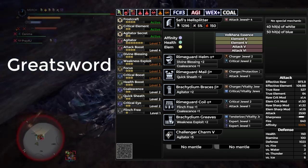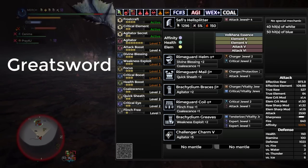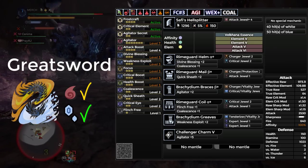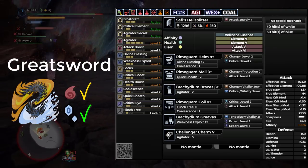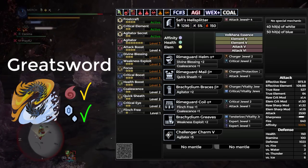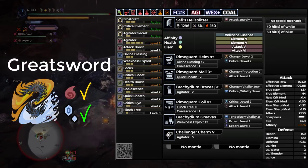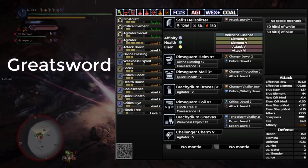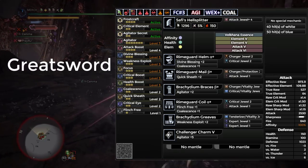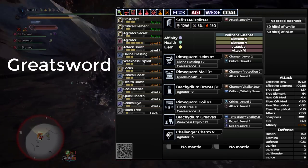Because it's Safi, you can pretty much use the exact same set for both fire and ice quests — just use the corresponding element on the sword. But I recommend fighting him with the Fire Safi Sword in the ice active quest, because Greatsword has really long animations for its moves and attacks, and while he's in ice form, he has a bunch of long openings that you can use to attack him and tenderize his head. For this, we're going to be using a combination of Valkana and Brachydios Armor to get Agitator Secret and Frostcraft. With this, you have Frostcraft Critical Element, which is really nice, and Agitator seven.